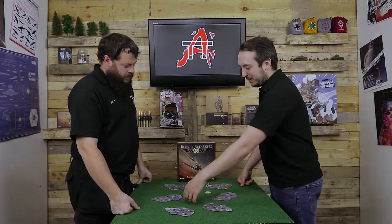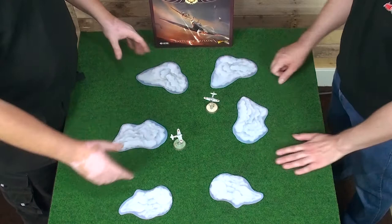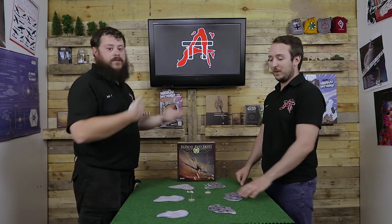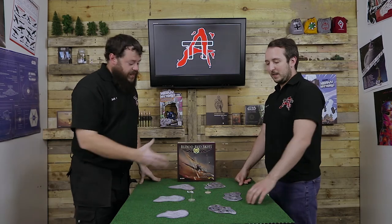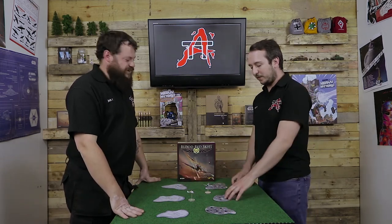But it might be the only option — if you've got a disadvantaged plane and you've got to get out of there, you may have to run that risk. You could play the same dogfight twice with the same squadrons — once with all the clouds out, and once with the barrage balloons — and it's a completely different game. You can mix and match as long as you and your opponent agree beforehand, and it really can change the game up.